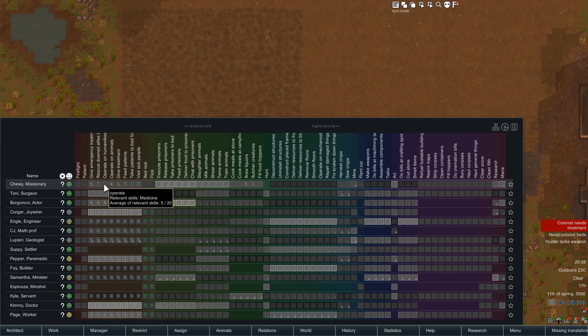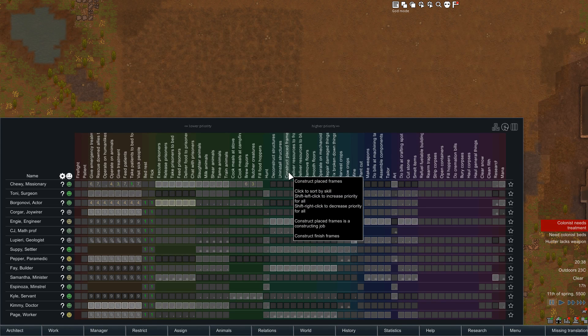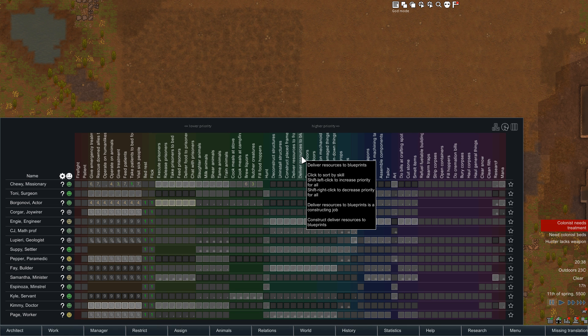For example, this guy isn't very skilled in medicine, so we may not want them to do operations — and that's entirely possible, no problems. You do need to be a little careful though. For construction, you need to have some of the sub-jobs enabled too — like place frames, deliver resources, deliver resources to frame, and blueprints — in order for the actual construction to work. If the hauling sub-jobs never happen, the construction can't happen either. It might be a good idea to have different pawns do different things: have your haulers do the hauling to the frames, and have a constructor only do the actual building.